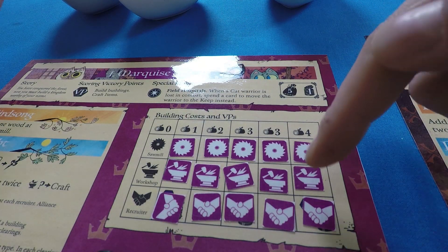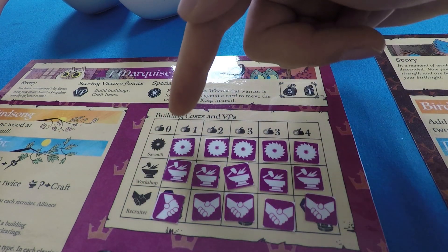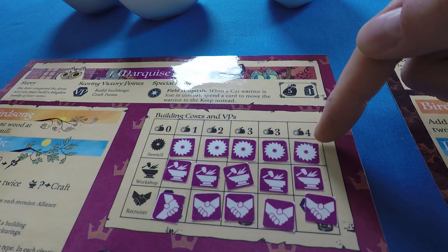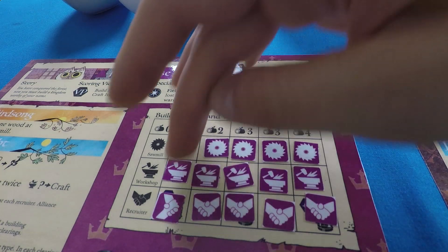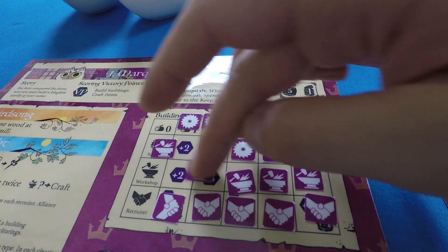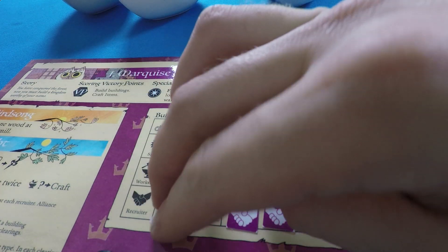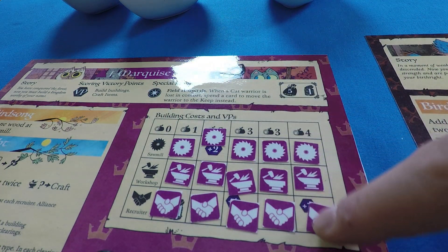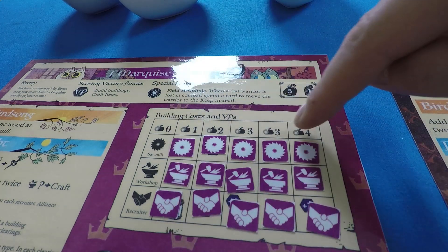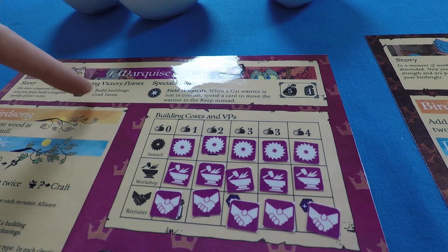When building buildings with the Marquis de Cat, you spend the wood cost shown — buildings start fairly cheap and get more expensive as you build more. When you put them down, you gain the victory points hidden underneath. It's worth noting that you get income bonuses for recruiters on some slots, and it can actually be beneficial to have your buildings destroyed because they come back to the track and you can replace them again for less wood.